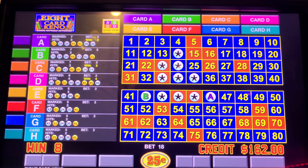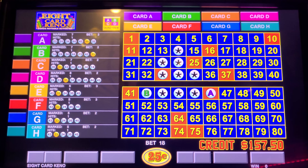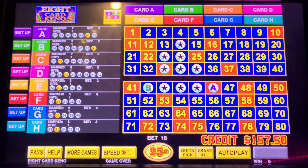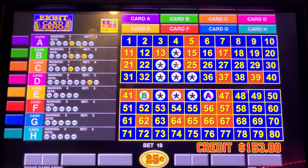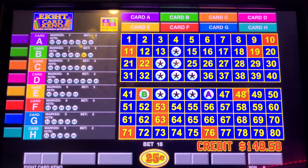I wouldn't mind hitting the seven spot, or even the eight spot — that would be cats and dogs mating and pooping rainbows, because it's four five-spots, an eight-spot, and probably at least the seven spot too. As we say, we're hunting for the asterisk — hit all the asterisks and you know you're gonna win.